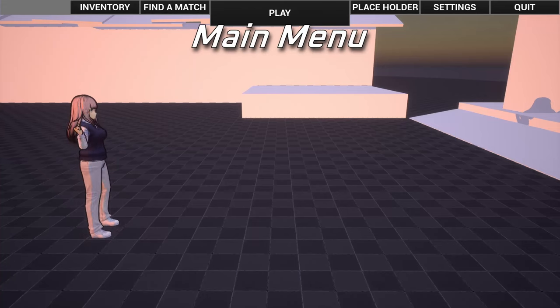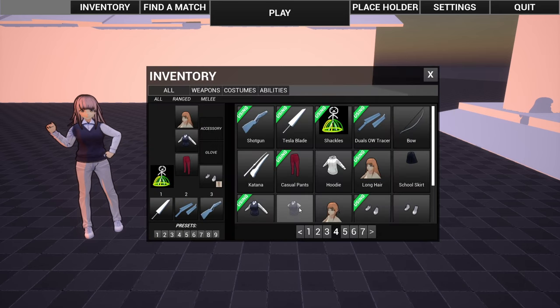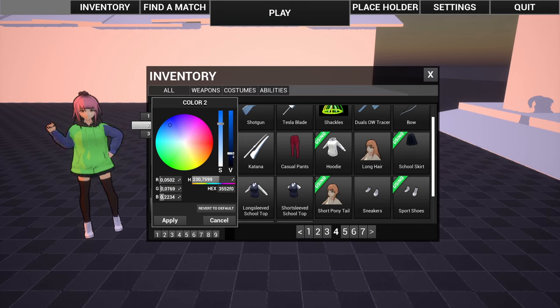Now let's move on to actual visible updates and start with the main menu. I did an overhaul on the main menu so it hopefully doesn't look like a prototype anymore. I've also updated the inventory visually and gave it new features, one of them being character customization. You can now customize your character with clothes and even color them. Colors are saved per item and some items, like the hoodie, can even have up to 3 colors.